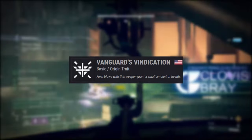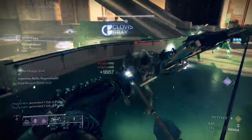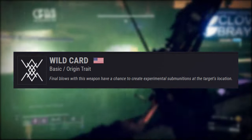The next one is going to be Vanguard Indictation — final blows grant a small amount of health. And the last one is going to be Wild Card — final blows have a chance to spawn Telesto Bolts.